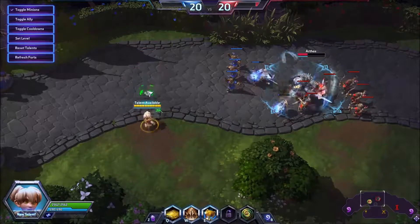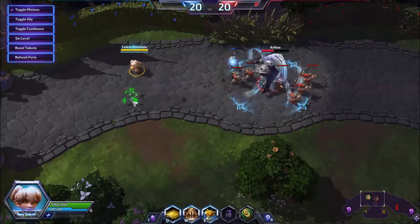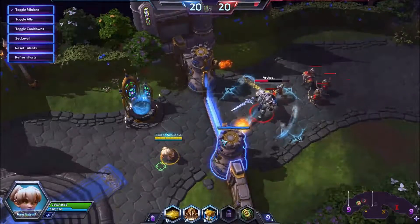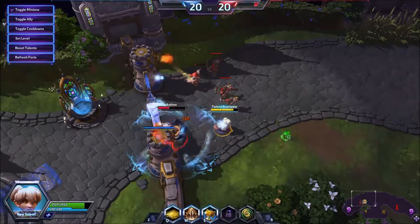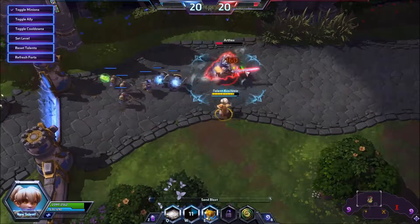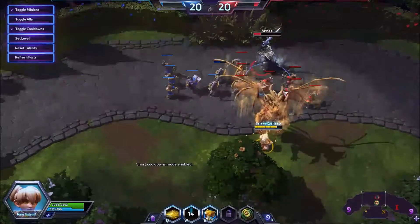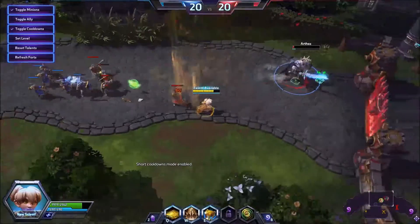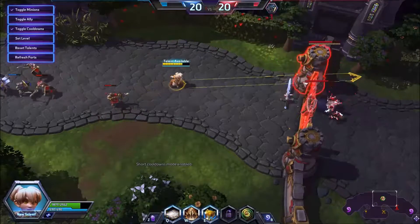The W doesn't do damage immediately — it flies up and flies down. I hear that the enemy cannot see the circle for this, so they won't know where it'll land. However, they will know that you cast it because there's a wide animation. I totally missed that big dragon there, but that's totally fine. That was pretty decent damage. I like it. Very long range too — that's like Li Ming style.